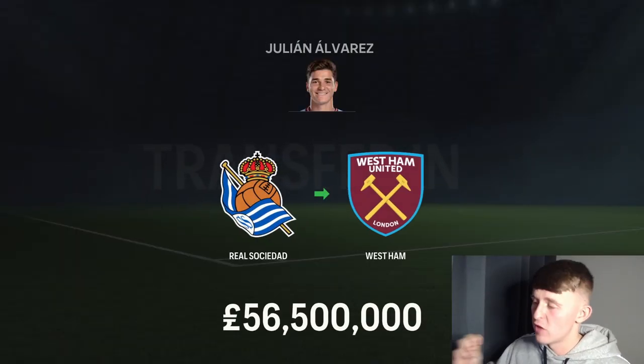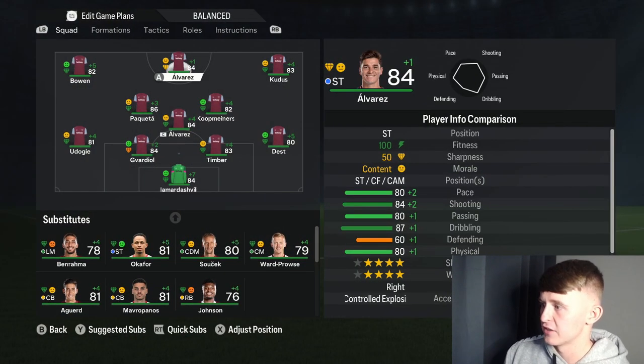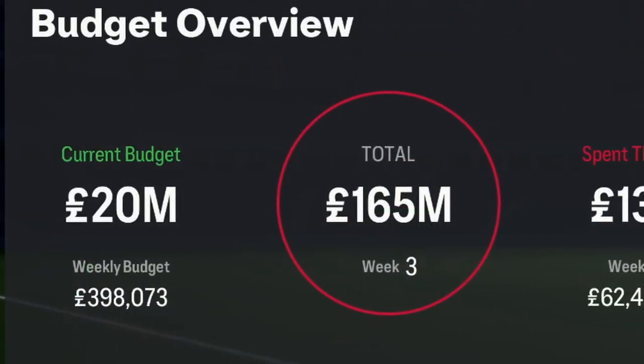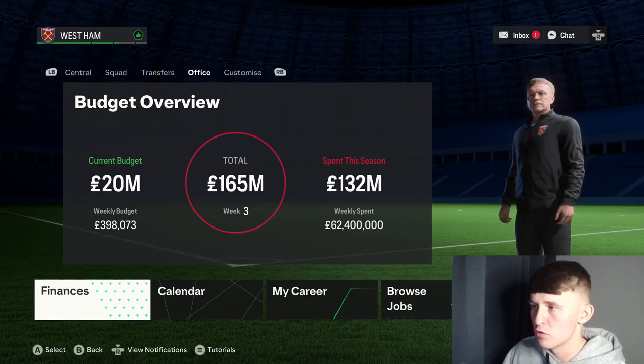We've made our second signing of the summer and it is a massive deal — a striker, former City player who partnered Erling Haaland in the Champions League winning season. We have signed Julián Álvarez from Real Sociedad for £56.5 million. Okafor drops to the bench and Álvarez slots in up front. The front three of Bowen, Álvarez, and Kudus is incredible. That signing leaves us with £20 million remaining, and Anthony Martial is now available for transfer too. We also have some contracts to renew.